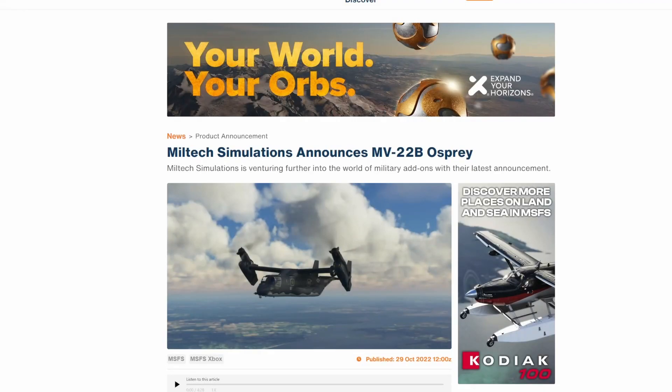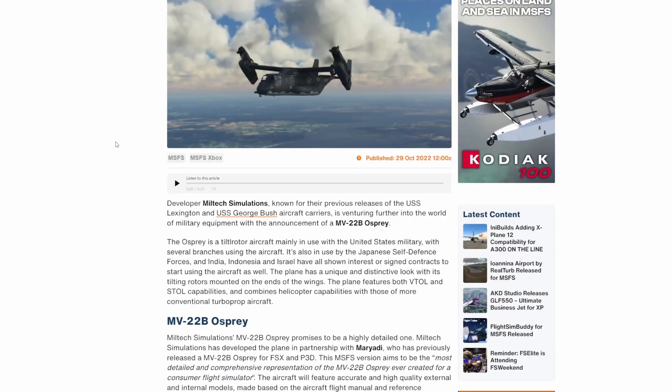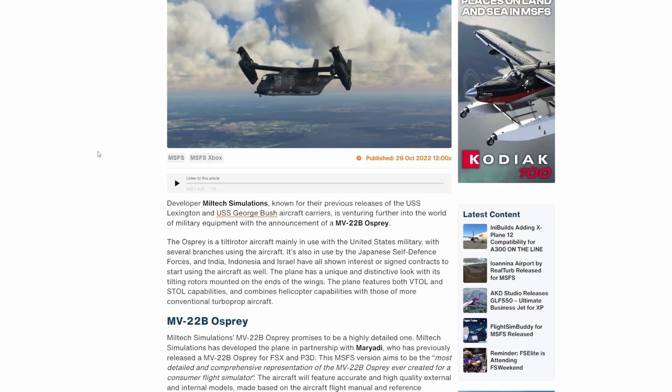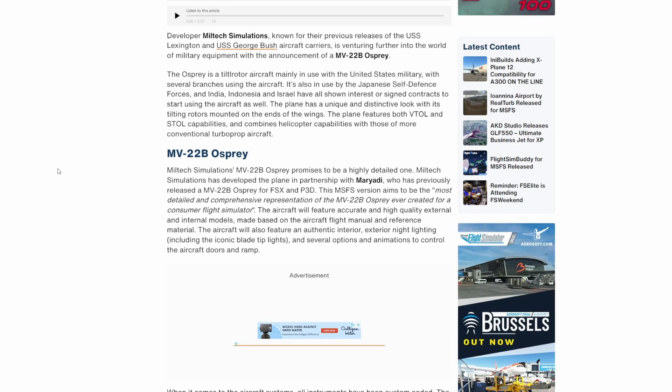This next aircraft should need no introduction — the Osprey. The Osprey is a tilt-rotor aircraft used very similarly to a helicopter, capable of vertical takeoff, vertical landings, landing on short deck carriers, and maritime deployment. The cool thing about the Osprey is that once you pull those rotors forward, she cooks — it's a very effective troop and cargo transport aircraft. Miltec is doing an absolutely awesome job, and there are quite a few YouTube videos on its implementation with Microsoft Flight Simulator. It was previously done for FSX and P3D, but it's really awesome seeing it come to MSFS.